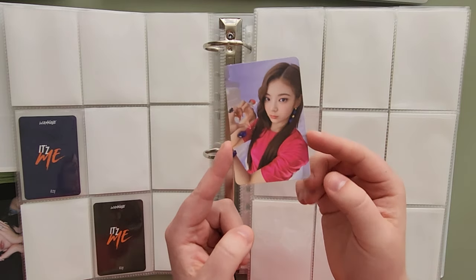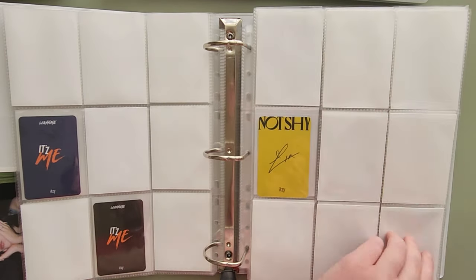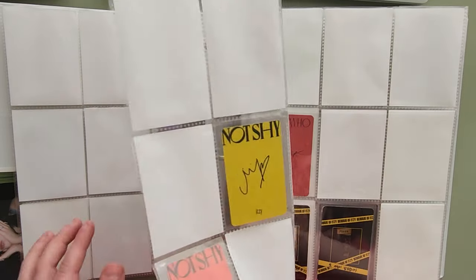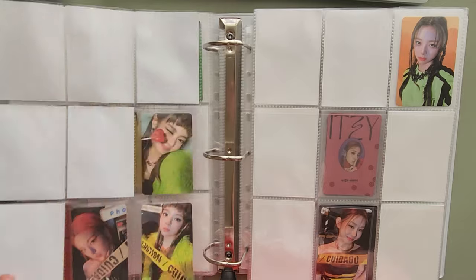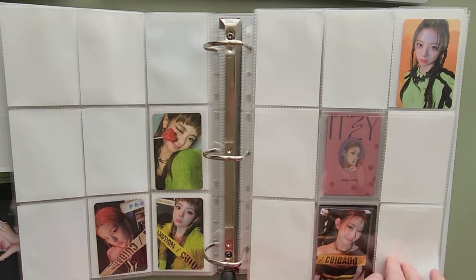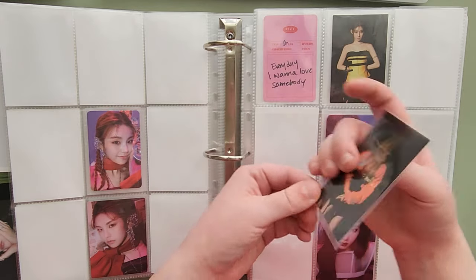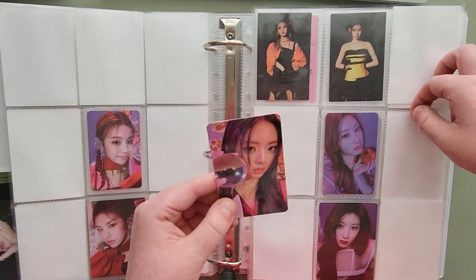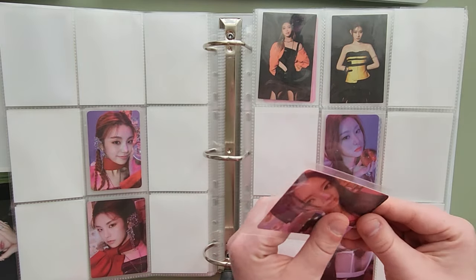The first one I have is this Leah for Not Shy. I really love this whole set — all of them for the yellow backs, so I'm very excited to get the yellow backs. Then for Guess Who, I have Rujin's hidden card and Yuna's crystal ball card. We'll be able to see the backs of these, which I'm excited about because the backs of these cards are so pretty.